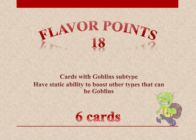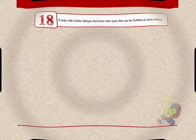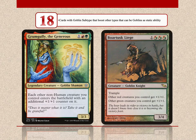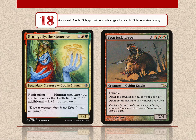Only 6 cards have 18 flavor points — these cards are goblins that have a static ability that boosts other types that can be goblins. Grumgully the Generous gives a +1/+1 counter to each non-human creature you control that enters the battlefield. Borborygmos Leech is a lord for your red and green creatures.